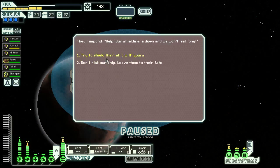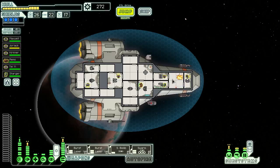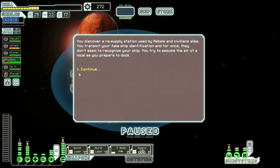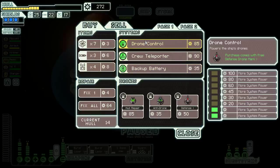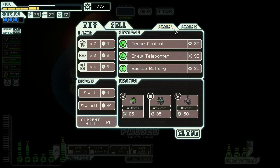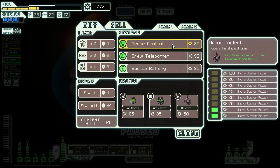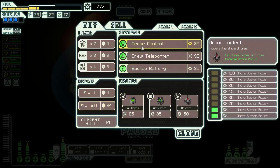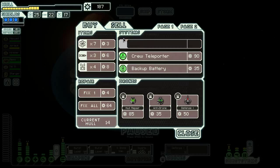What do we have here? Try to shield their ship with yours — yes. Good scrap at least. There's a fire — Rockman can take care of that. We're jumping to a store anyway first. This asteroid field seems like a great opportunity to finally get the red tail — it shouldn't screw me too badly. A drone control unit with Defense Drone Mark 1 seems very smart. What would it cost to heal all the way — about 120-something. Let's get a drone control unit with Defense Drone Mark 1. We have 187 scrap left.